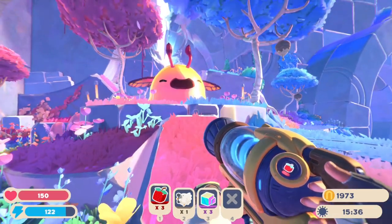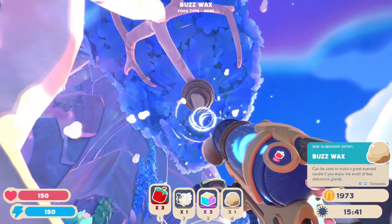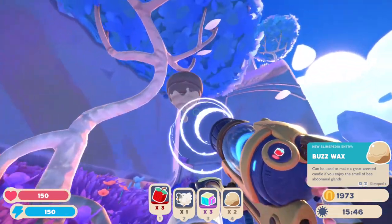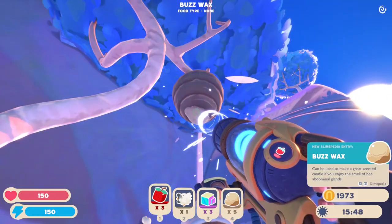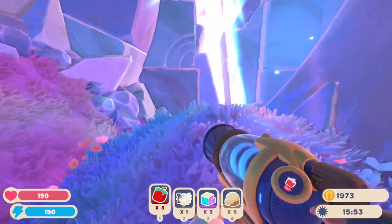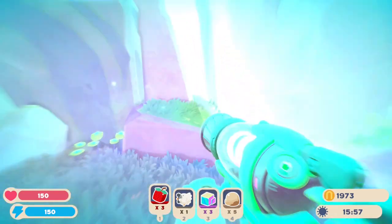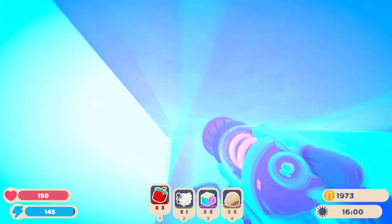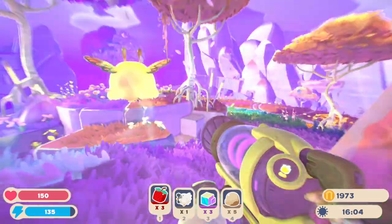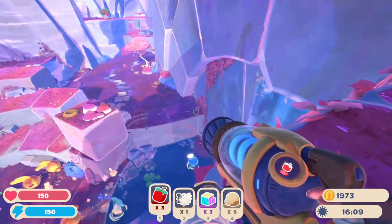Nectar? Wait, does nectar come from the hives? No, this is buzzwax. I do need buzzwax actually for certain fabricator stuff, so I do want to be harvesting that. Whoa, what is this? Can we traverse this? No, it's just like a solid wall. That's interesting — I'm sure that has some kind of implication. And more raccoons.